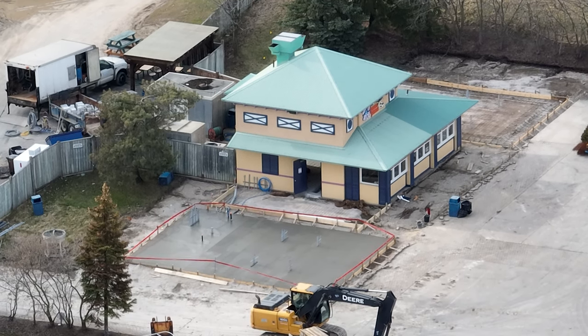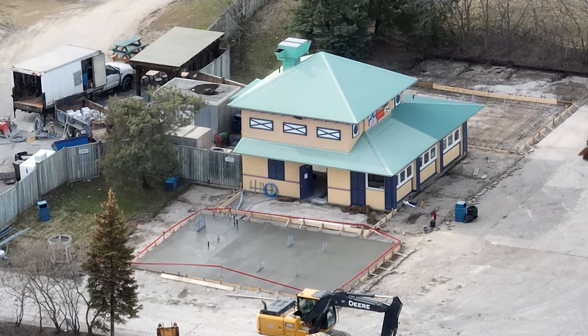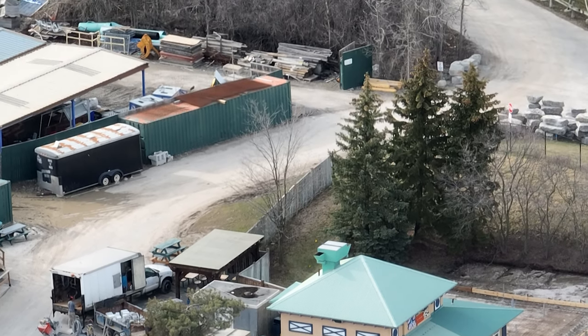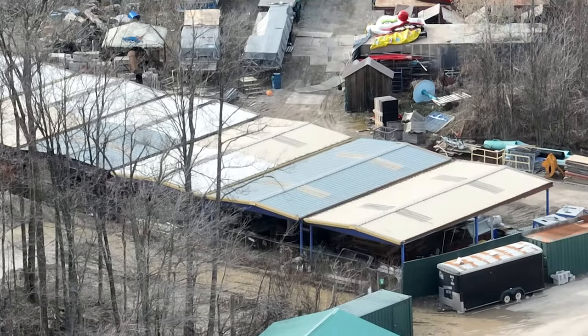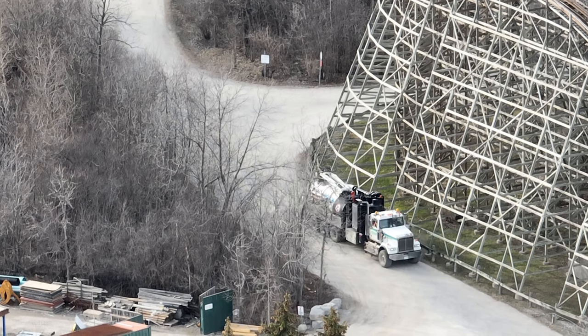We have an exciting update - what we thought might have been a patio is starting to look more building-like. It also appears to be attaching to the Pizza Pizza building, and there are utilities coming out of it. You can even see a sewage line with an orange cap on it - a black pipe with an orange cap - which is typically used for sewage or drainage, so that wouldn't make sense on a patio. It could be change rooms, an expansion of Pizza Pizza, multiple restaurants, an enclosed patio with timber kits, or restrooms.